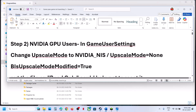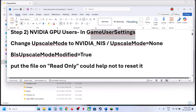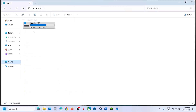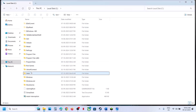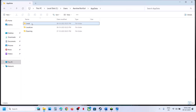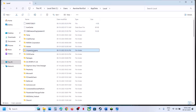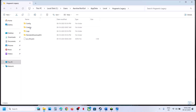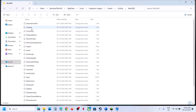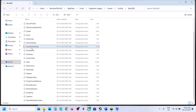Still not working? NVIDIA GPU users can open the config file and make these changes. Go to This PC, open C drive, open the Users folder, open your username folder, open the AppData folder, open the Local folder, and you can see the game folder.